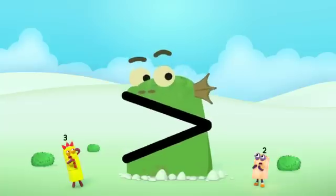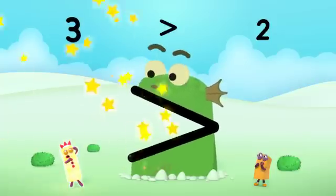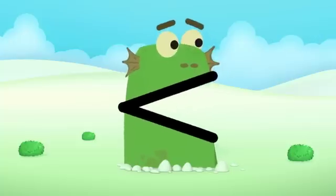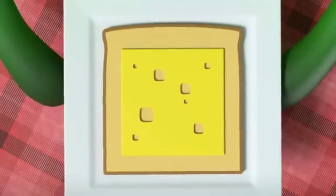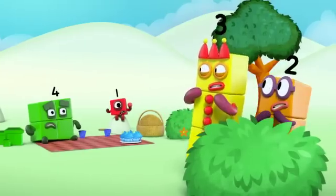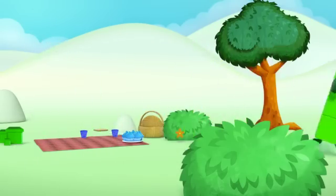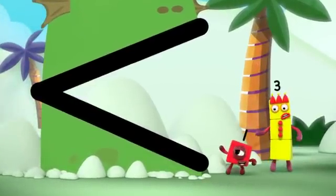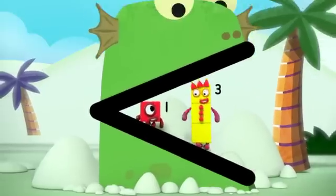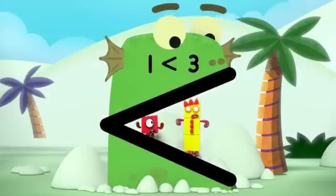Three has more blocks than two. Three is greater than two. Greater means bigger, so me like three. Don't gobble me up! Me don't eat you, silly. Me like you. One is less than three. Me like bigger numbers.